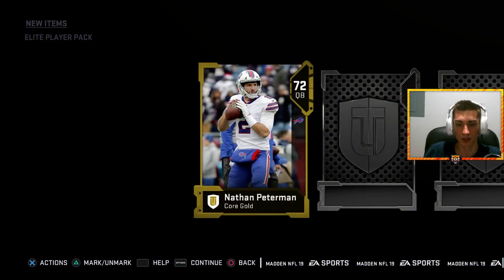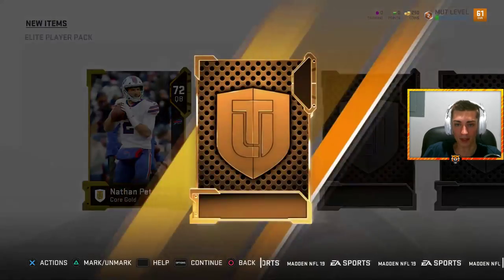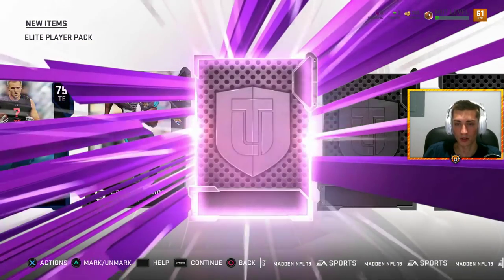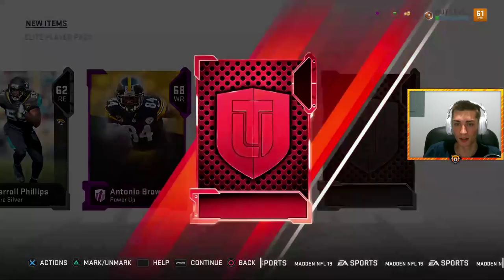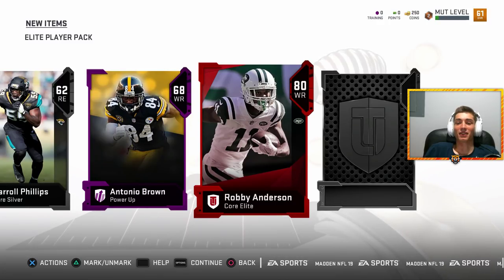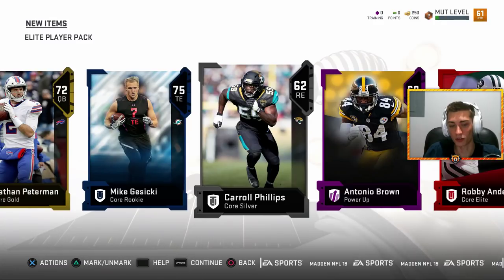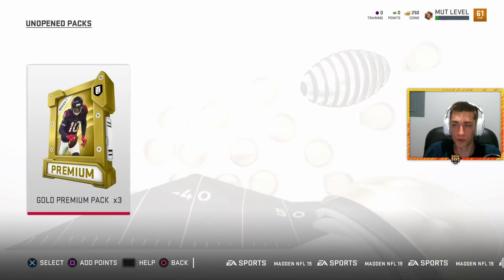Nathan Peterman - he's got to be a gold player, how is he not elite? Elite! Next gold - Mike Gesicki out of Penn State, 75 overall, pretty decent. Carol Phillips, another purple upgrade card. And that is Antonio Brown - I'm all right with that. Here's the elite - Robbie Anderson. He actually looks pretty good because he's got 86 speed. And the 63 Antonio Brown that we all get.